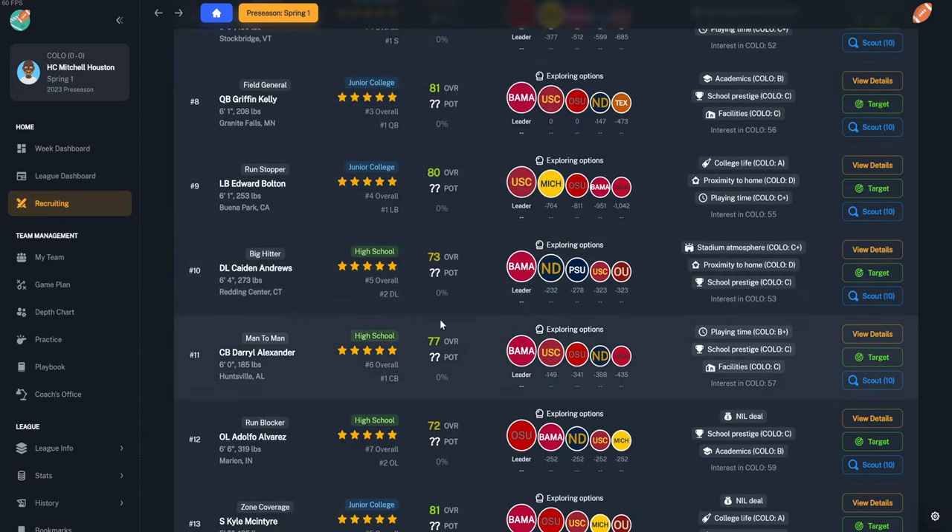An 87-rated receiver is available and we're better than the other interested schools — that's huge. We also find a potential quarterback — it's close but we can try. The quarterback we really want cares about money, so we'll give him $1.5 million NIL to start helping with points. We're ahead there — nice.